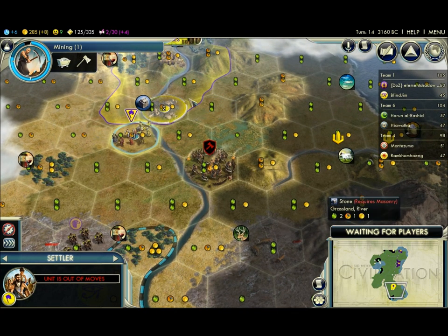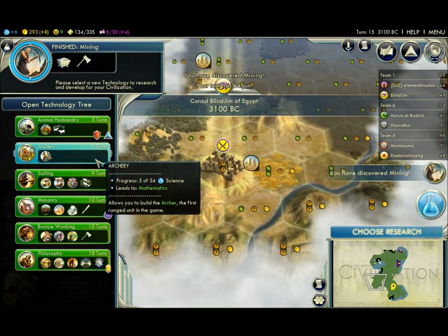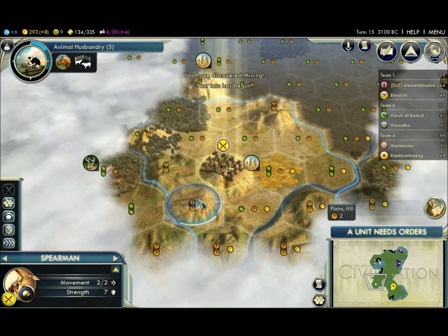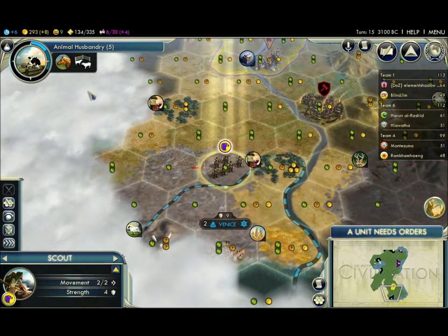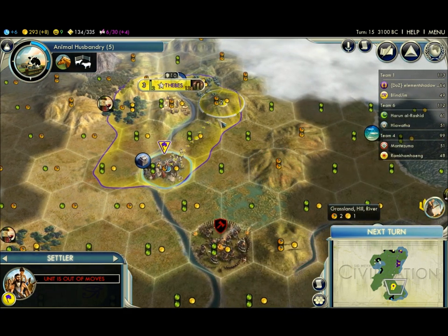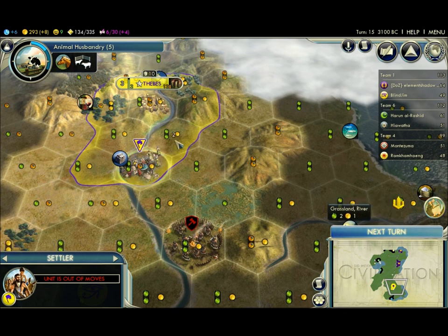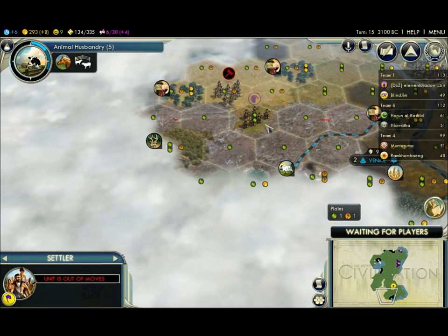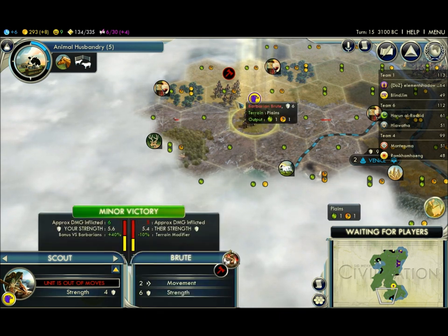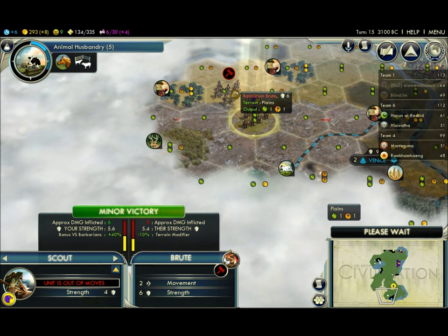I'm going to move up here next turn. I made warriors — they can't get to me, luckily. They have to cross a river. I'm getting plus five culture returns. We got mining. Either animal husbandry or archery is what I want. I just ran right into... that's a joke. I didn't run into a demon. My scout's going to be very hurt though. I actually have a minor victory against it when I attack. That's weird. What kind of warriors are they? Probably some shitty time.